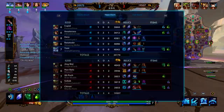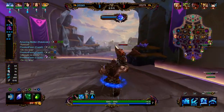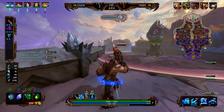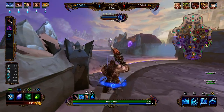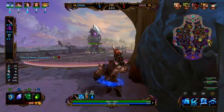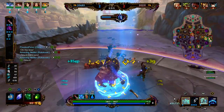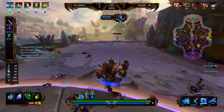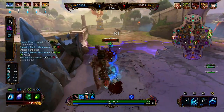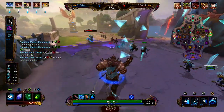We went with the lifesteal boots — the lifesteal boots are going to help us sustain in solo lane and they also do a little bit more damage than the cooldown boots. We're going Breastplate next. The Breastplate is going to provide 65 physical protections, 300 mana, 10 MP5, and 20% cooldown. The physical protections are going to allow us to really trade with this Chiron in the early game and we're going to be able to cast more abilities.